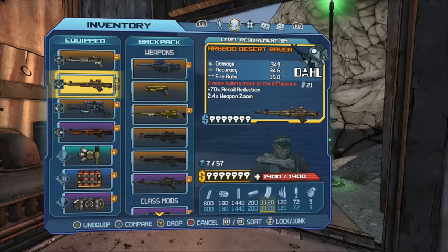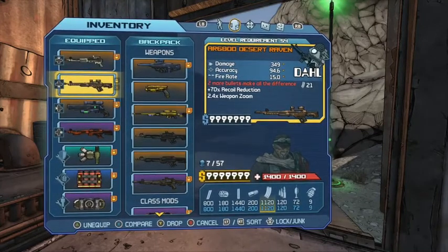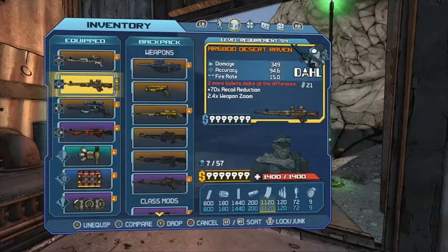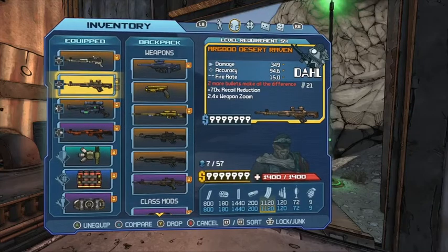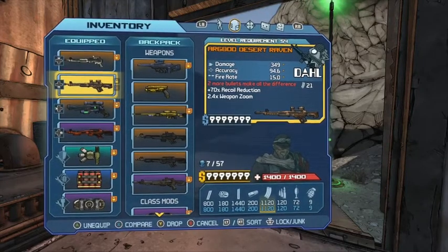This weapon has body 5 and barrel 5, which means it's super powerful and super accurate. As you can see by the stats, the damage is 349, which is pretty high. Accuracy is 94.6, that's because of the barrel 5. The fire rate is 15.0, which is the highest fire rate.